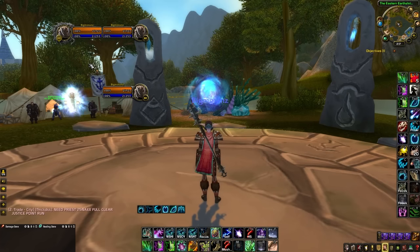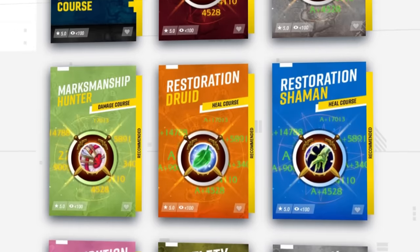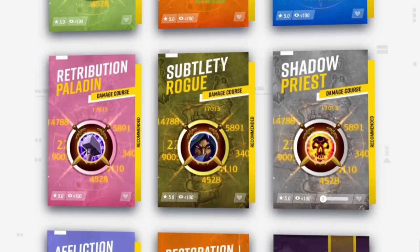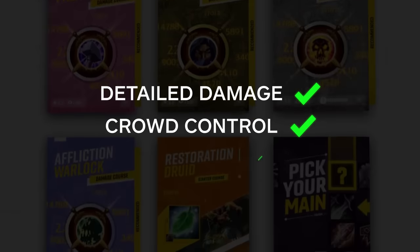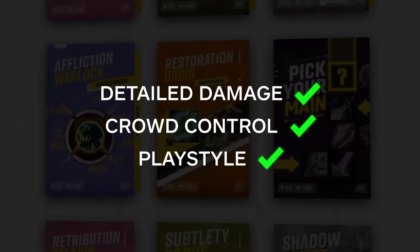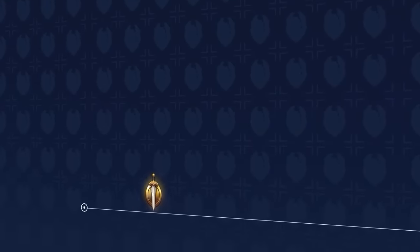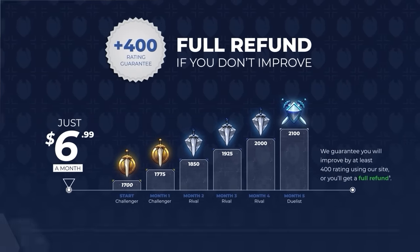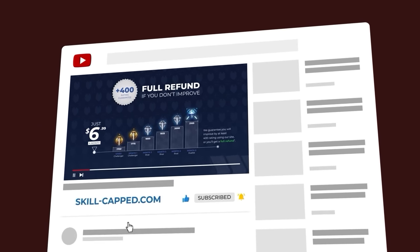The same add-on pack we developed for Dragonflight is available right now for Cataclassic. And over the coming weeks, we will be updating our website with class courses for Season 9, including detailed damage, CC, and playstyle guides aimed to get you right into the action. As always, we will be offering a 400 rating gain guarantee to make sure you get the rank you've always wanted in Classic WoW, and for a limited time we're offering an exclusive discount using the sign-up links below.